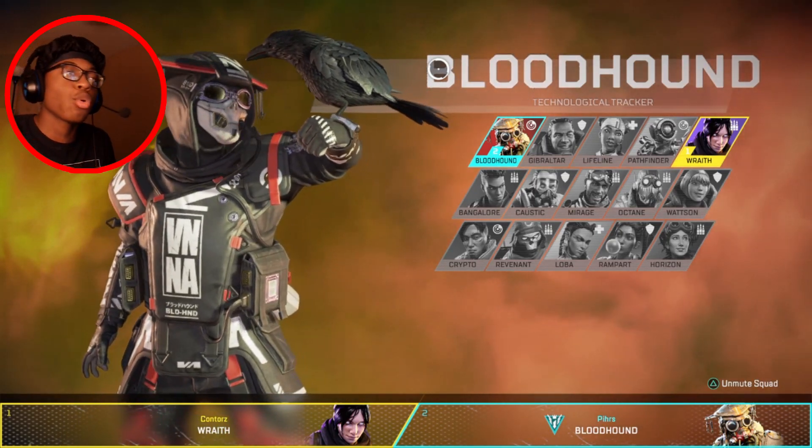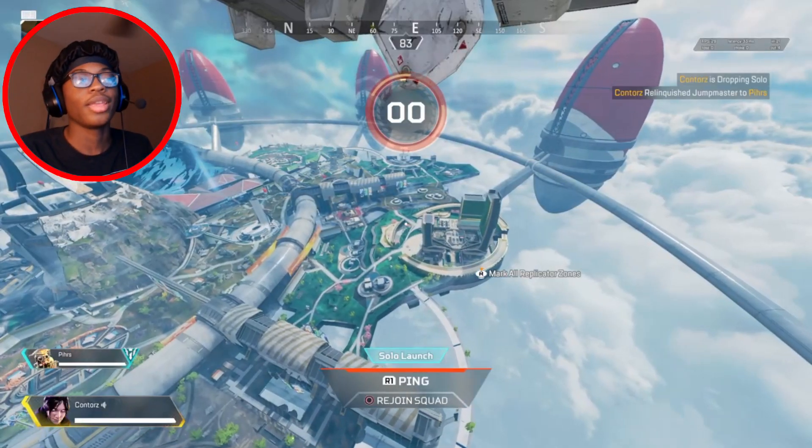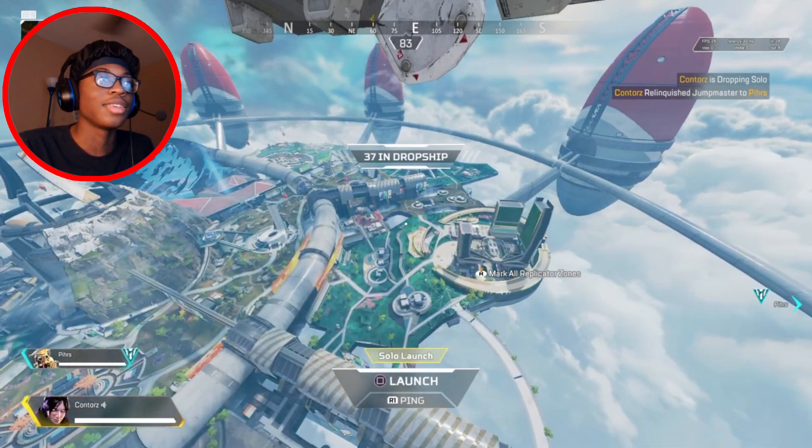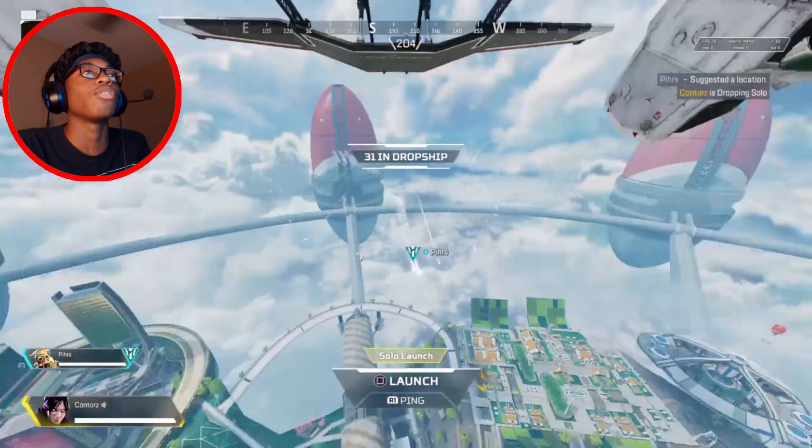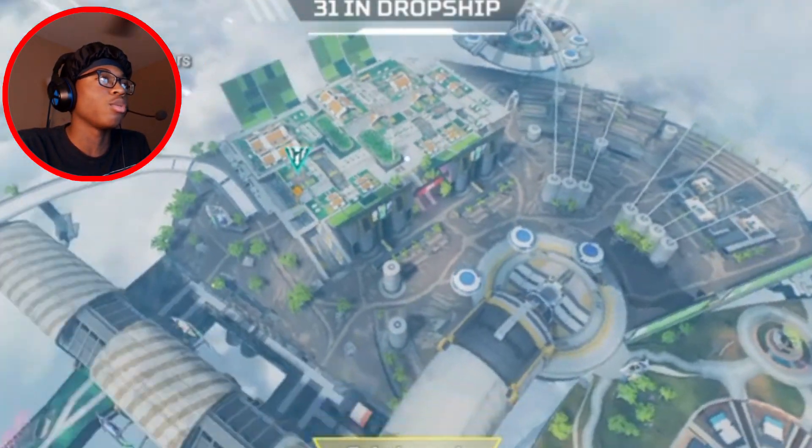Just the typical 20 kill badge stuff. Step three: you want to land without your teammates. Solo launch — just go away from them. Let him go. Get out of here. If he tells you to go somewhere, just tell him no.